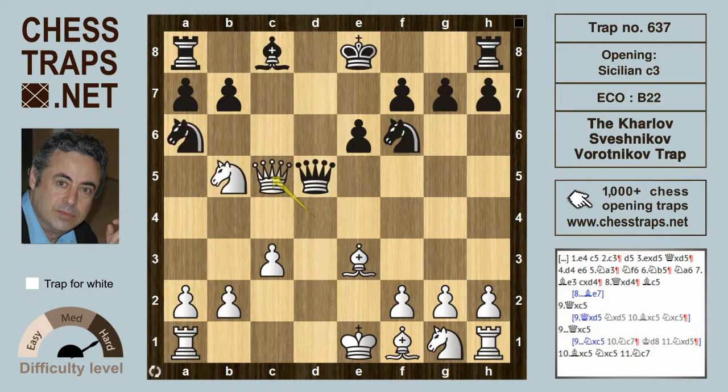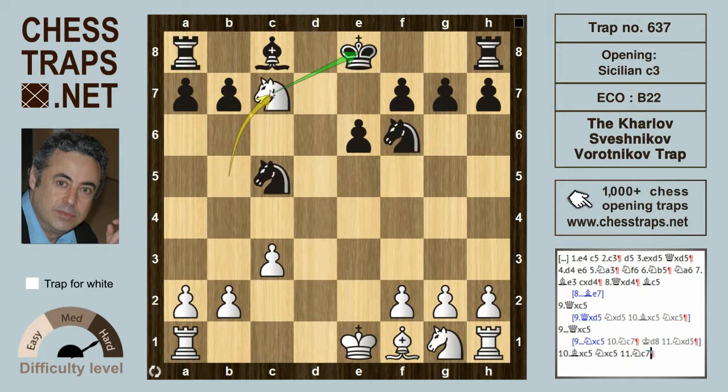If black picks up the knight on d5, then bishop takes c5 — white remains a piece up. After that capture, queen takes on c5 by white. If black were to capture with the queen — queen takes on c5 — then white will continue bishop takes on c5, and after knight takes c5, again knight c7 is going to pick up that rook, with a winning advantage for white.